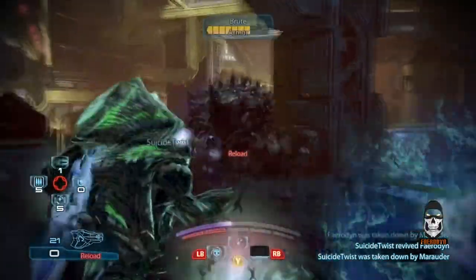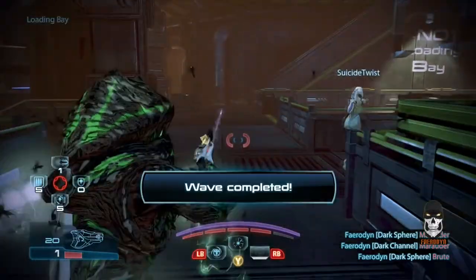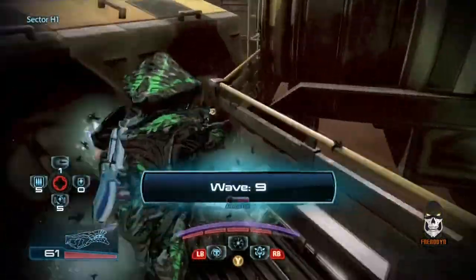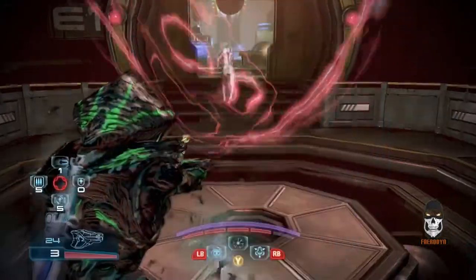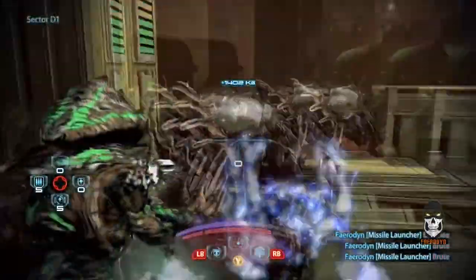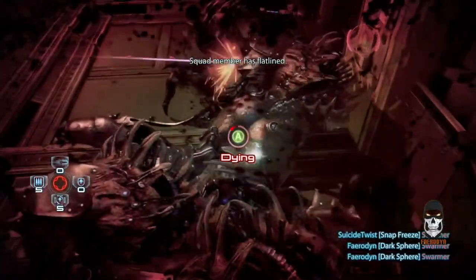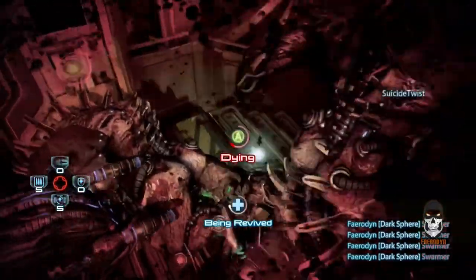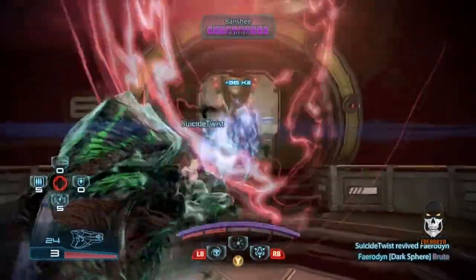Now let's talk about how each match is structured. There are a total of 11 waves in every match. Waves 1 and 2, waves 4 and 5, and waves 7, 8, and 9 are all survival waves — the only thing you need to worry about is surviving the onslaught of enemies. Waves 3, 6, and 10 are objective waves. On lower difficulty levels like Bronze or Silver, every third wave is also a boss wave, where they throw everything at you including the kitchen sink — atlases, phantoms, brutes, banshees, Geth Primes, and from the Collectors would be the Scions and Praetorians, aka the deadly space crabs. That applies to waves 3, 6, and 9.